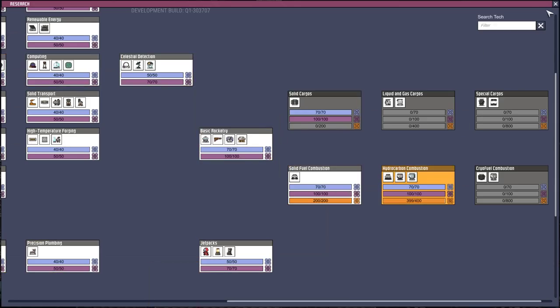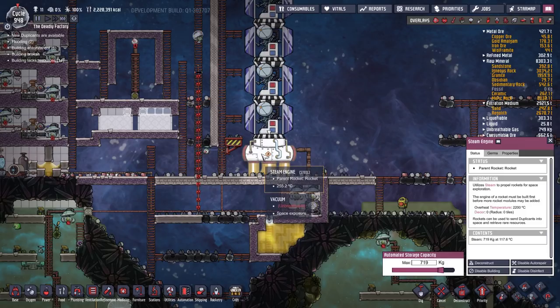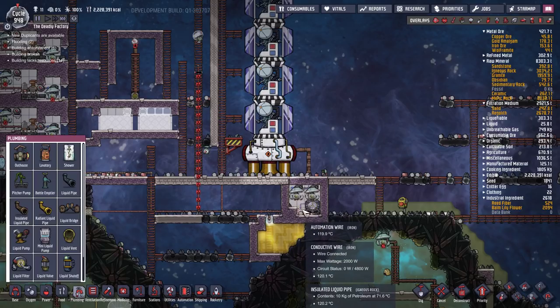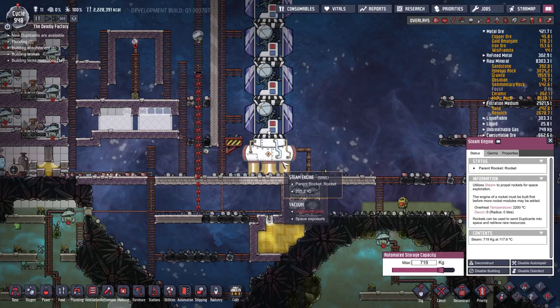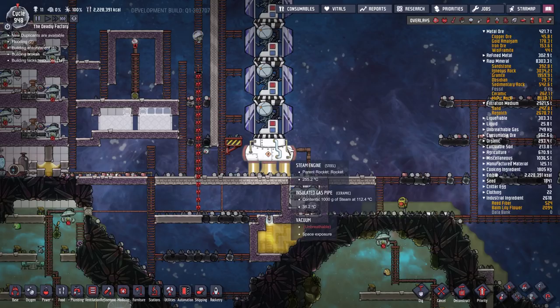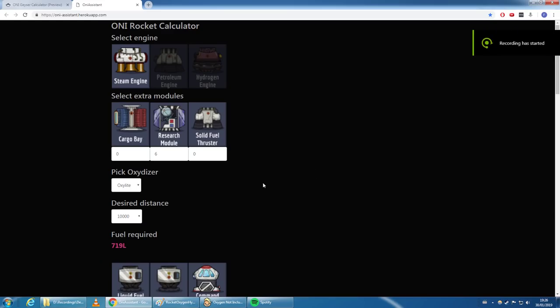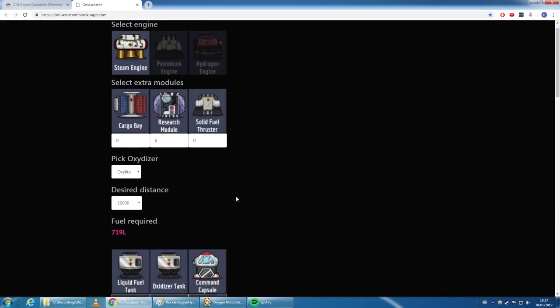For getting your steam engines going, I recommend a ghetto setup since you're only firing this engine twice before demolishing everything. I made a simple box, used a bottle emptier, dumped in about 1,500 kilos of water, turned it into steam with an aqua tuner, then pumped it out. One important note: use two gas pumps. Using one gas pump to fill 719 kilos takes roughly 440 seconds — that's over two cycles of waiting.